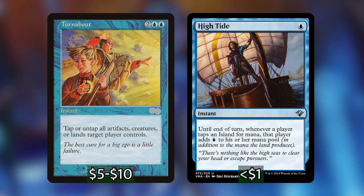The last two ramp spells are really good for our storm strategy: Turnabout and High Tide. Turnabout will untap all of our artifacts and lands, and High Tide will double all of the mana coming from our islands. They're both really crucial to have in a storm deck, and if we can copy them, even better.